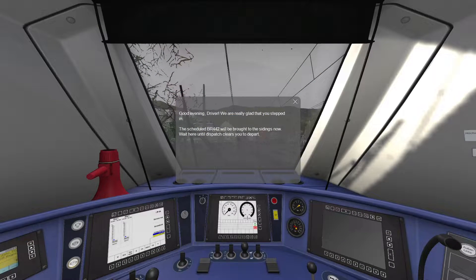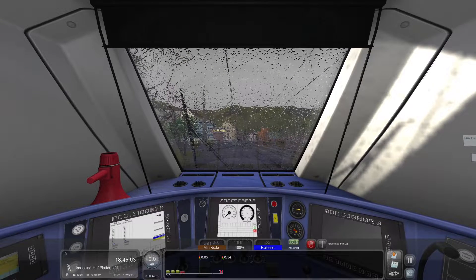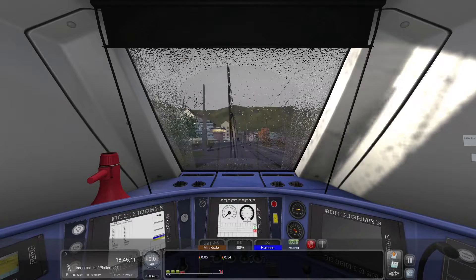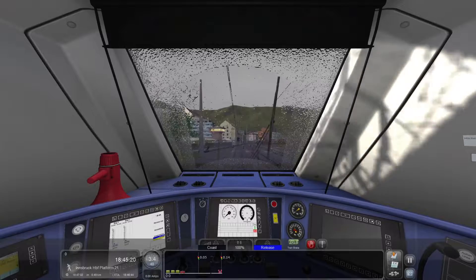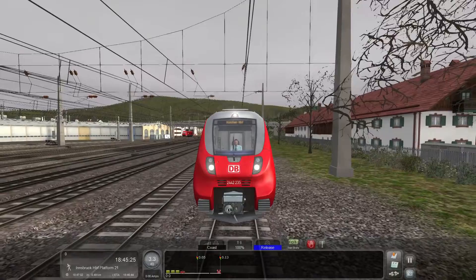Good evening, driver — we are really glad you stepped in. The scheduled BR442 with the broken doors will be brought to the sidings now. Wait here until dispatch clears you to depart. We're going to cheat that a little because we can figure out when it's safe to go. We already have one problem — rain. I'm going to move the train forward a little, put the headlights on, and get the instrument lights turned on. Everything is set to go.